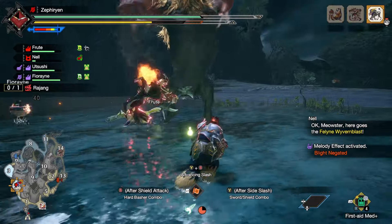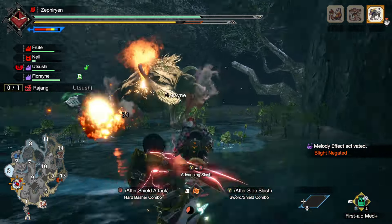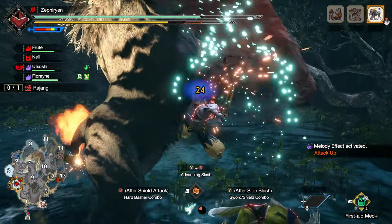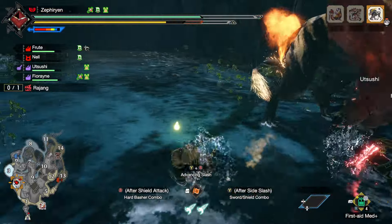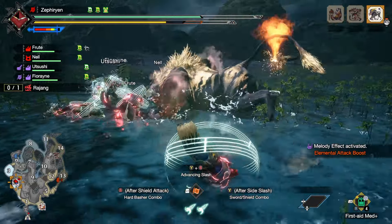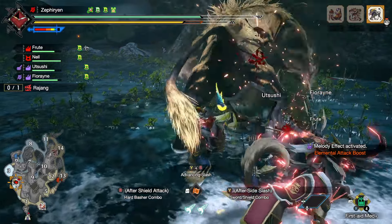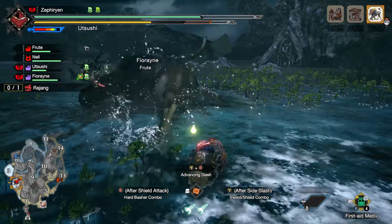The feline wyvern blast - it's so funny. That's actually better than bouncing. I hit the Y from the last ones, X or Y and B for the explosion. Let me hit that. Okay, now back to the arms.